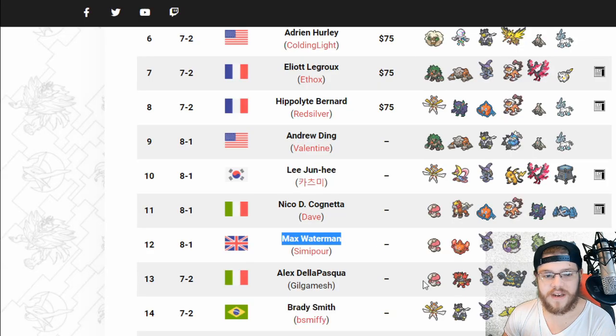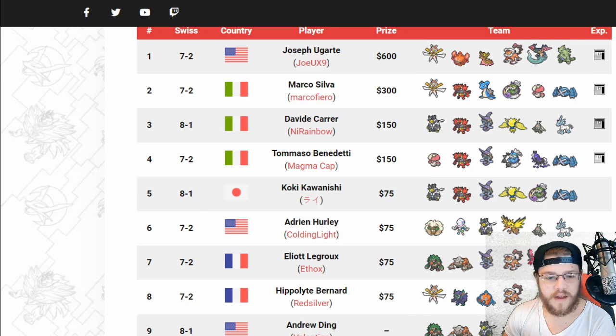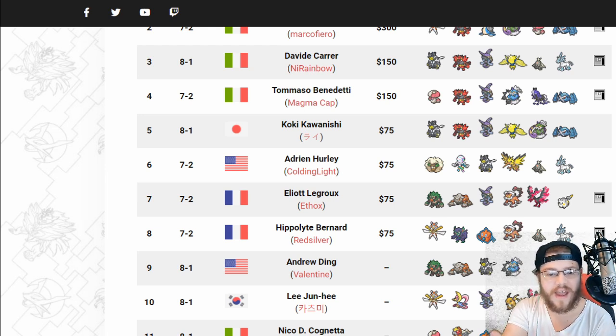Next we have Max in 12th — very similar team to second place, actually. Amoonguss, Rotom-Heat, which we've been seeing a lot of. We went from like zero good Fire-type Pokemon to Incineroar, Arcanine, then Rotom-Heat being very used, plus Entei, which is an underused really good Fire-type, and Heatran. So we gained a lot of good Fire-type options and we're seeing that a lot at play here. Rotom-Heat is a little bit better now with Metagross more in the meta.